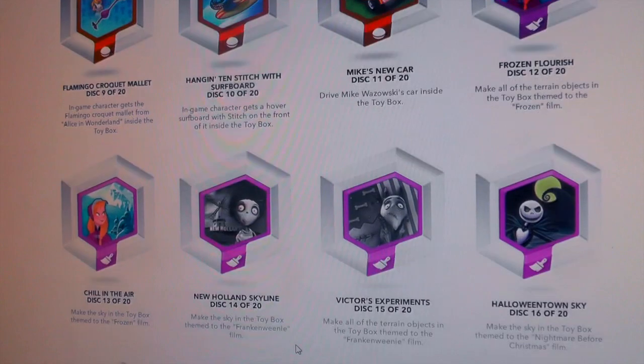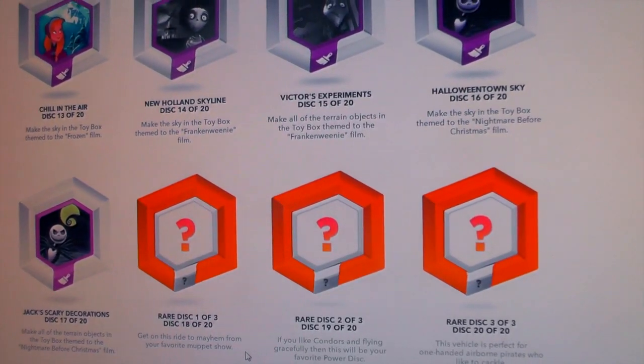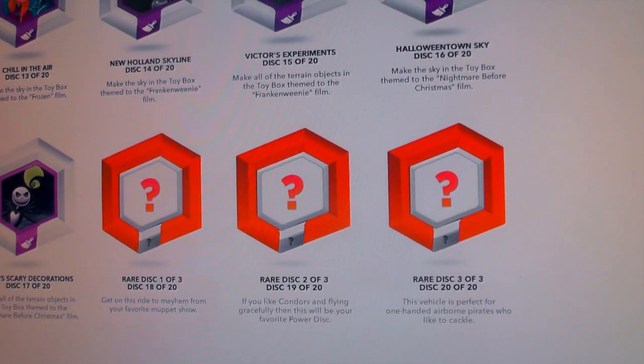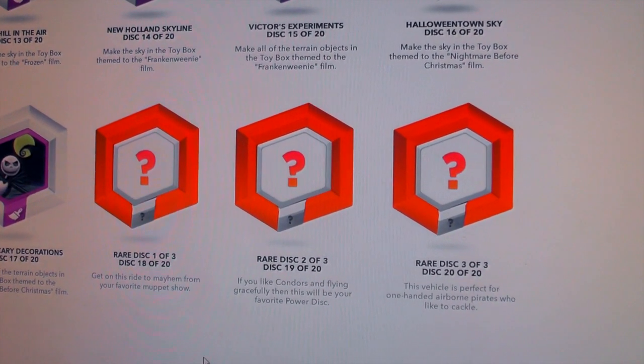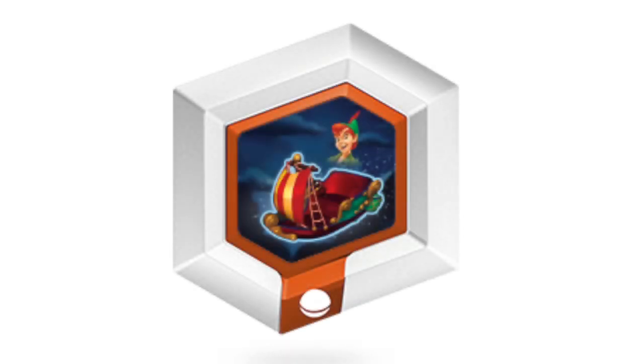If you come down to the bottom, you can see there are three power discs that haven't been revealed. These are the ones we've had exclusive access to on Family Gamer TV. The first is Captain Hook's Ship, which gives you a new vehicle themed around the ship from the Disney movie to use in your toy box. The next is the Condor Wing Glider. And finally we have the Muppet-themed Electric Mayhem Bus, which has been featured in plenty of Muppet films.